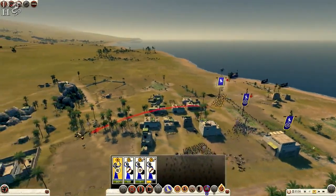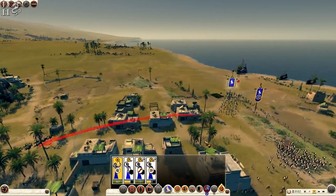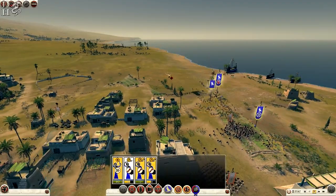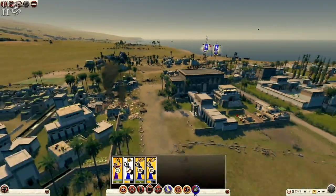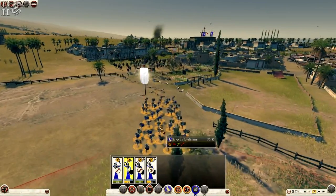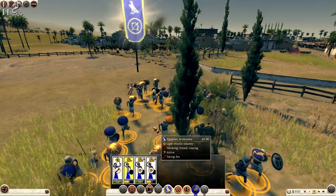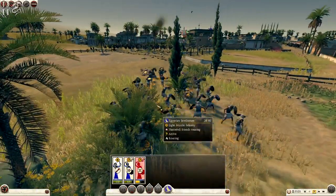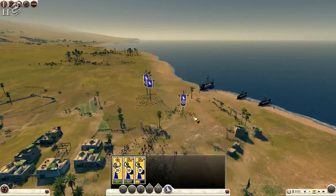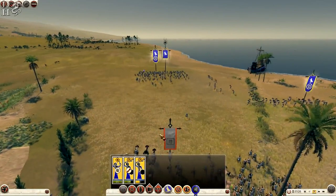Oh we got them down to 11 — it'd be nice if we could whittle them down a bit further. Oh my god — pulling these out into the streets, that's something I suppose. Oh no, we're routing! Egyptian javelins are routing and they're getting completely obliterated. They're gone. Damn it.